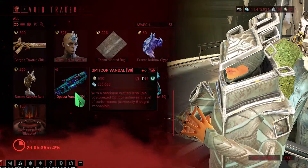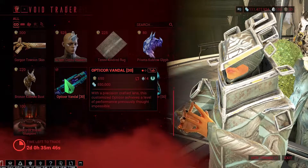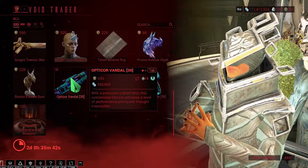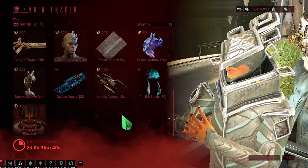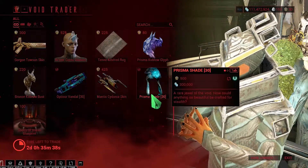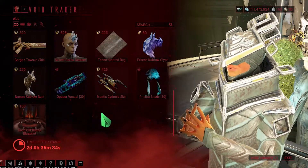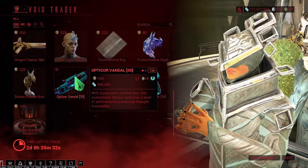Opticor Vandal — you should buy this. There are some great builds out there on YouTube you can watch. You can also buy the Prismasand Shade if you want, but this one you should buy: Opticor Vandal.